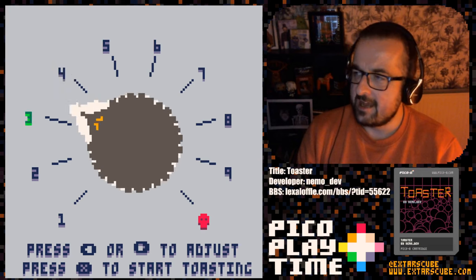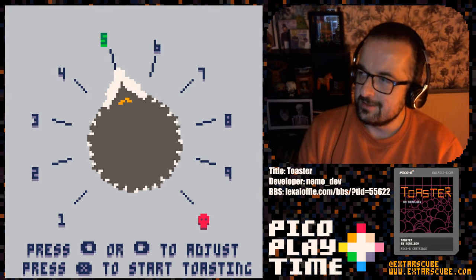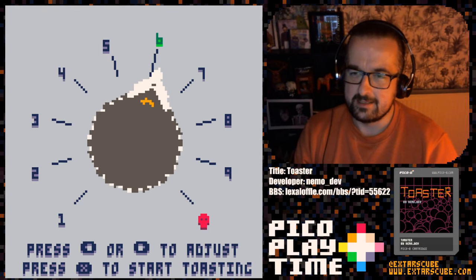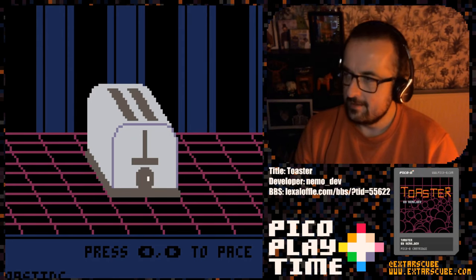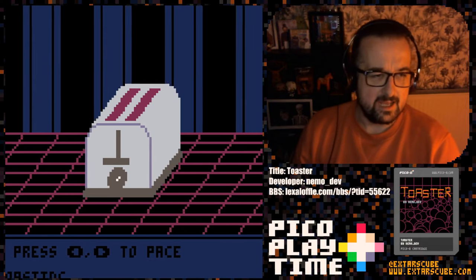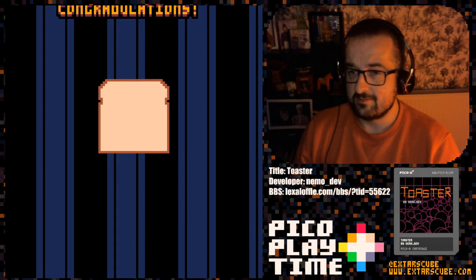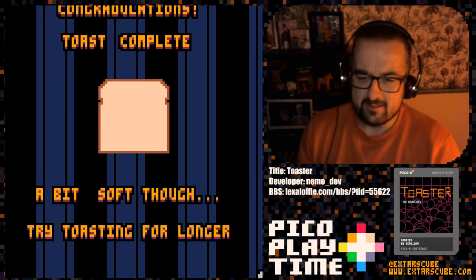So we decide how much we want to toast our toast. I like my toast lightly toasted, so I think I should go for about a 12 o'clock or a 1 o'clock kind of dial setting. Let's dial that in and start toasting. Here we are in the game — action packed. We have got these beautiful orthographically projected 3D graphics. Very stylish. Congratulations — toast complete. A bit soft though, but that's how I like it. Try toasting for longer.